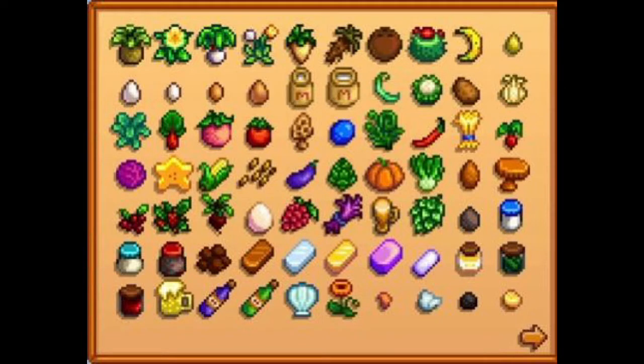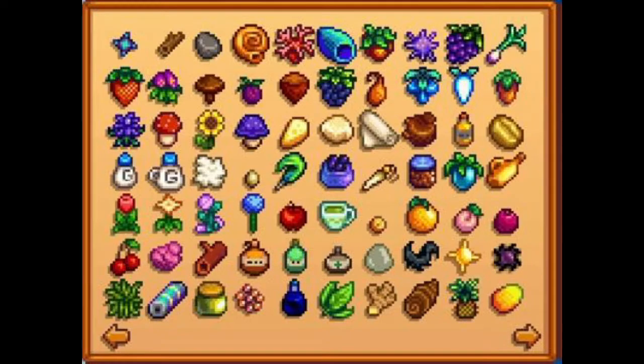Hey y'all, Chief Dad here. This is my guide for Stardew Valley's full shipment. There are a total of 145 items to ship, and everything introduced from 1.5 onward I will leave for the very end. So that means bananas and the last several items will all be covered in the same go.